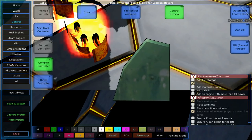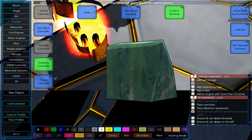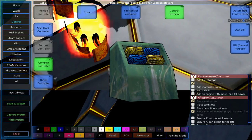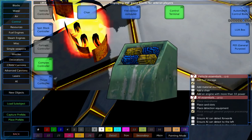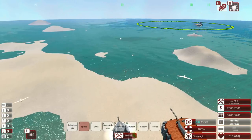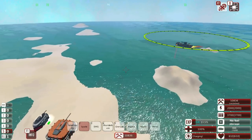We also need to add shields to it, and that's just about it. In tests in sandbox mode the armor on the submarine is really good and the detection systems are near perfect, so all we need to do is wait until we have 18,000 resources and we can simply spawn it in.